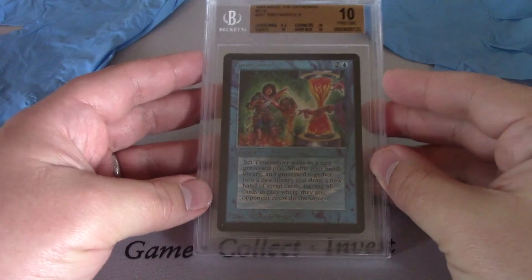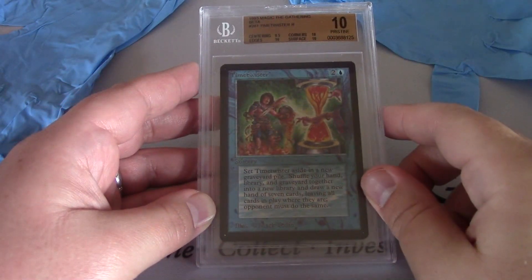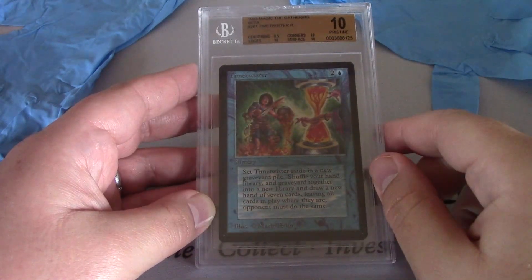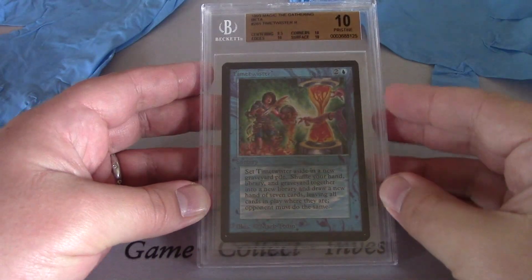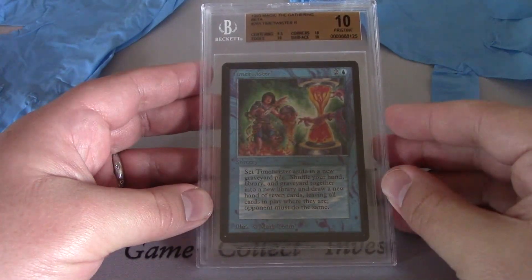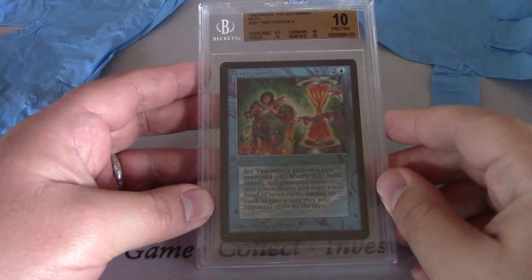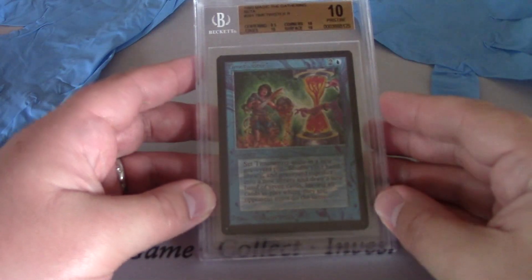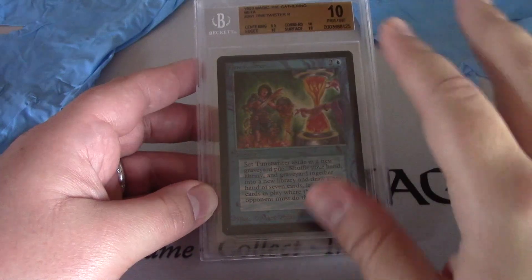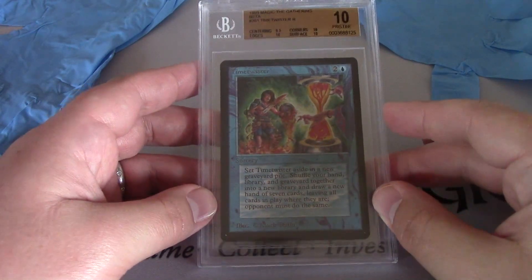I bought this one as well, a few years back. My only Power 9 10 that I have. 9.5 on centering, 10 on everything else. It's the Time Twister. I opened a Time Twister out of my first pack — I still have the PSA 4, I actually graded it — from my original Beta starter. So that was the very first Beta starter and I got a Time Twister. Since it had so many memories, I went ahead and bought this, and it is just a fabulous card. So pretty.